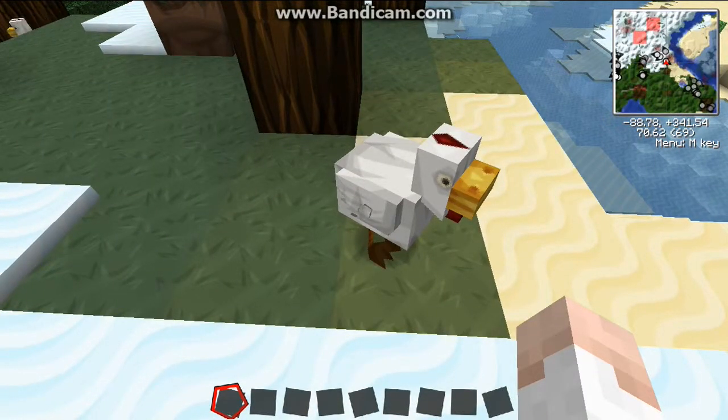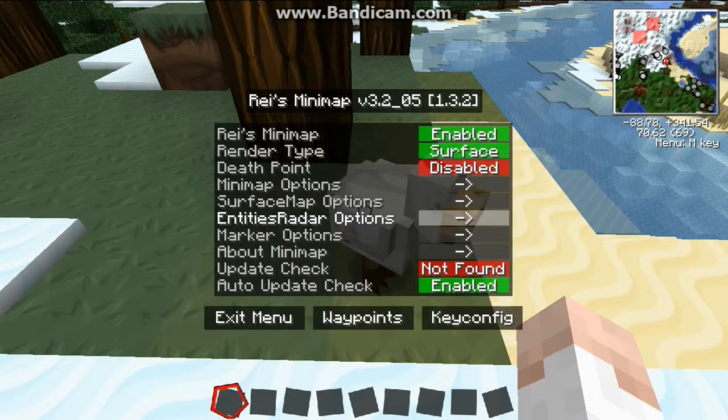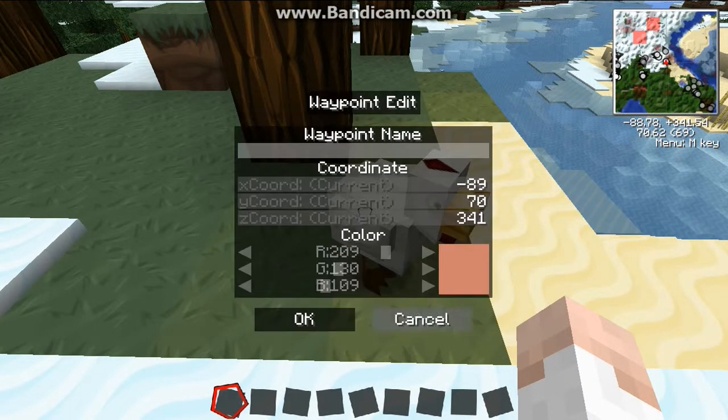You want to press M to go to waypoints, then click on waypoint to add a waypoint. You can call this 'Sexy Chick' and make sure all the coordinates are right.